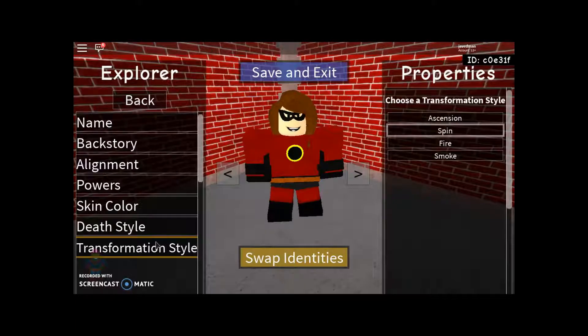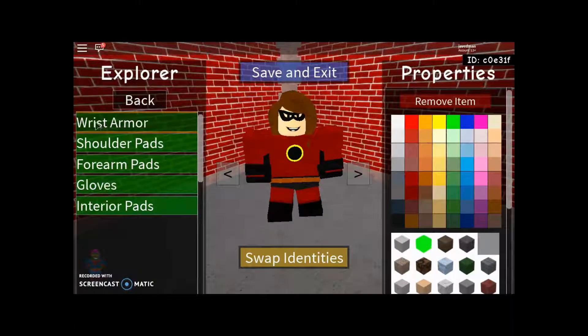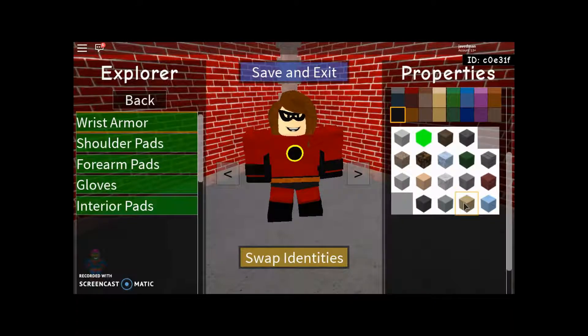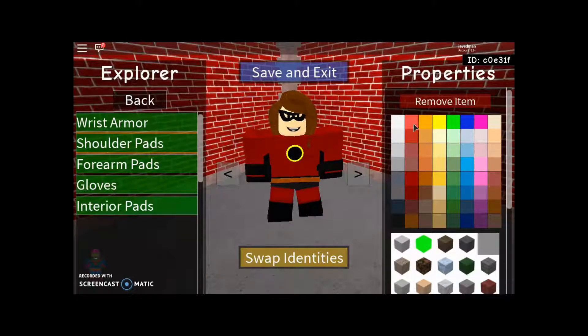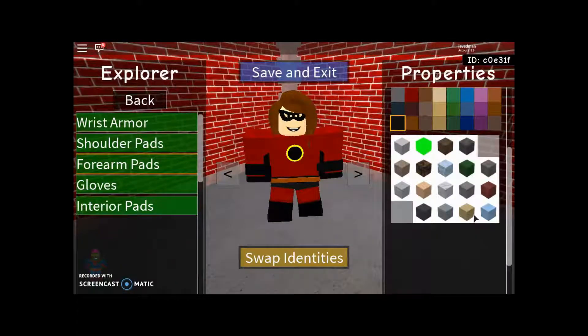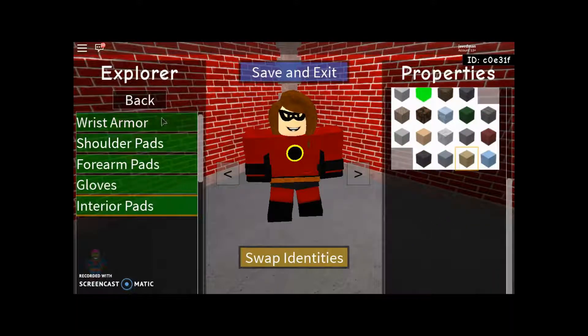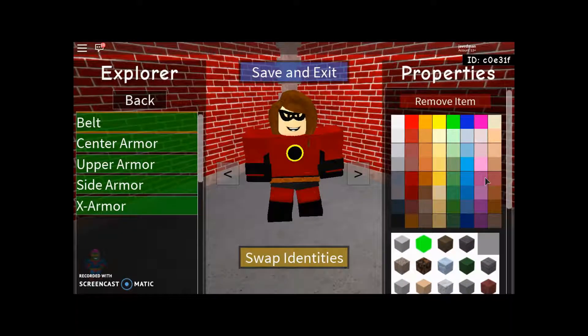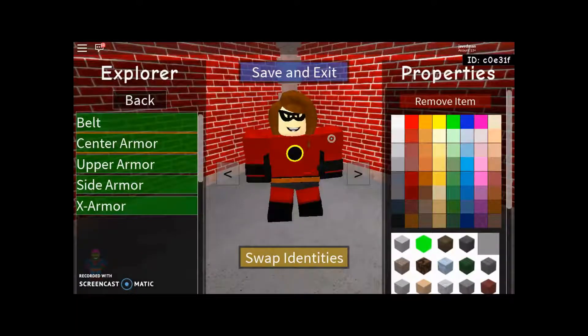Style doesn't matter, transformation style doesn't matter. For her arm wrist armor, go for the black ones and give her the sandy look. Shoulder pads will be the sandy look with the darkest red. Forearm pads will be the black ones and also sandy. Gloves are black and sandy. Interior pads are going to be black and also sandy. Her belt is going to be this orange color — between these four — and it won't be the sand look this time, it'll be cloth.